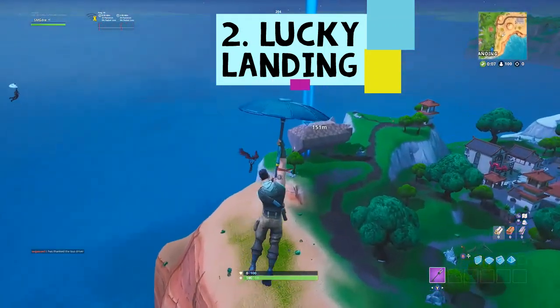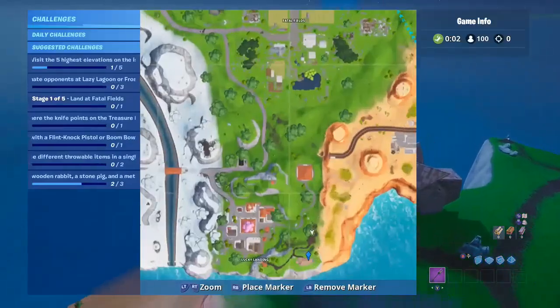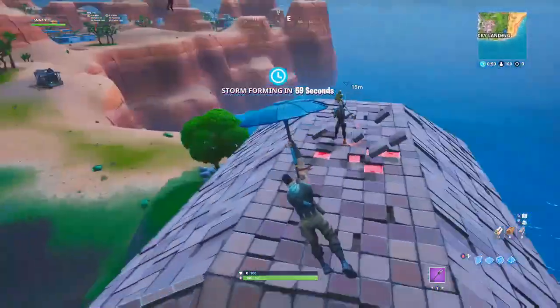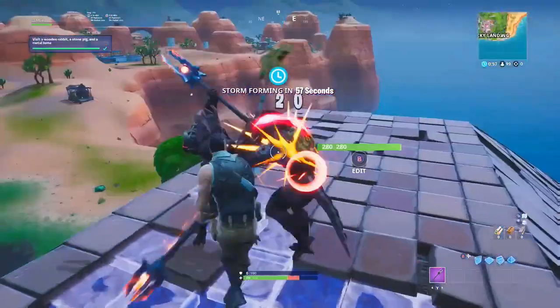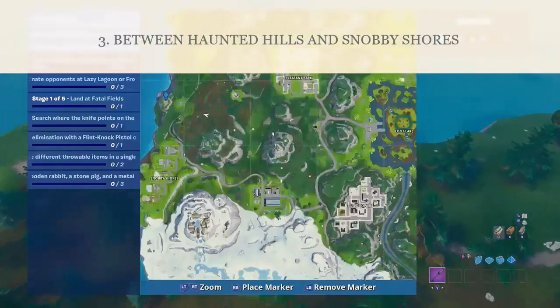I'm landing right here beside Lucky Landing, right where it's like the borderline where it's deserty and grassy, right here in this area. Now last but not least, we have our third location — the Wooden Rabbit.